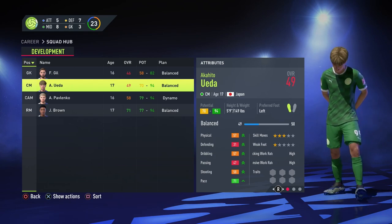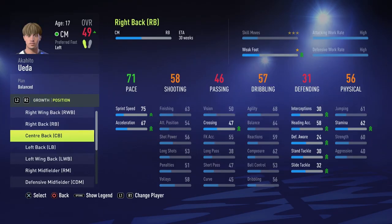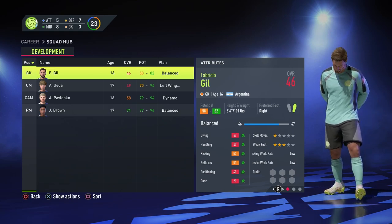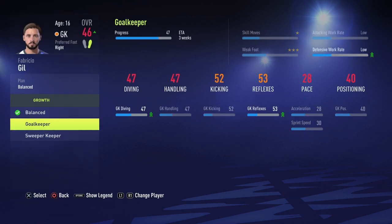We also have Akahito Ueda, also 70 to 94 potential — definitely not a bad player. I think we can make him more of a left winger, which should give him a few rating upgrades. We also have a goalkeeper, Frapprecio Gil — with a maximum potential of just 82, but let's keep him for now, you never know.